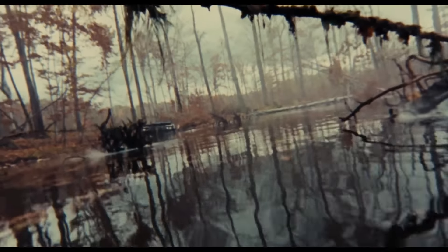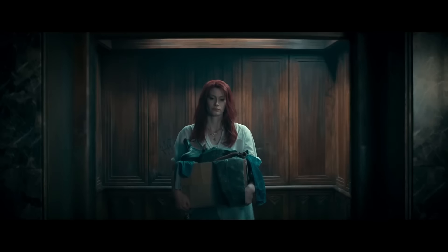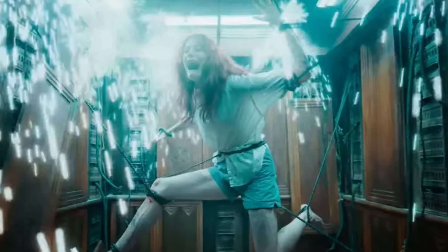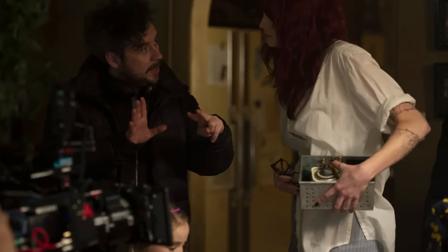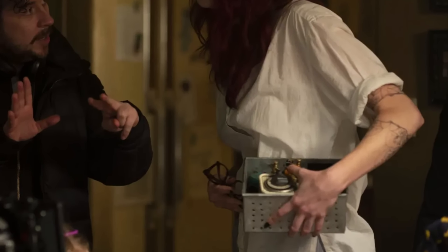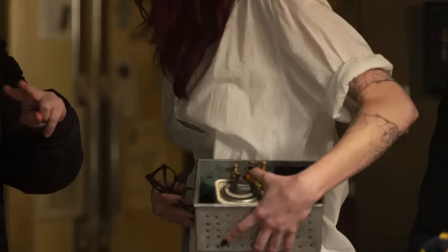In the original and second Evil Dead, plus the Alvarez version, we got scenes where the forest comes to life and the vines wrap around their victims. This has been given a sweet modern spin in Rise with Ellie being consumed and contorted by the elevator cables — I love this evolution of those forest sequences. If you have a good scout of Ellie's tattoos, even she has vines wrapping around her arms, which is a sick little touch.